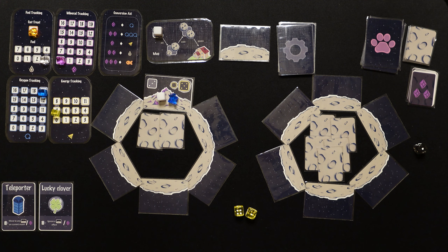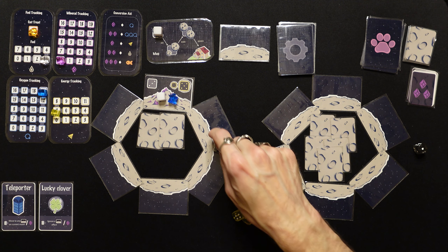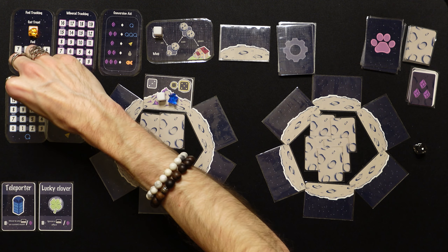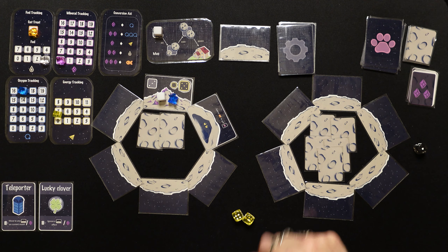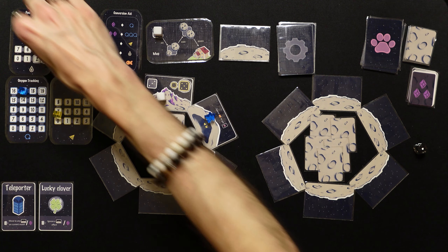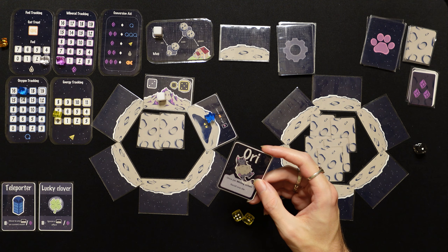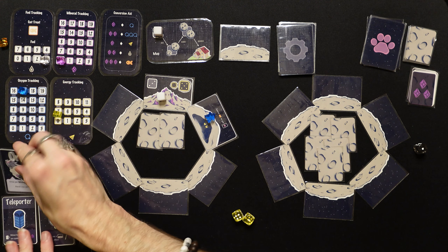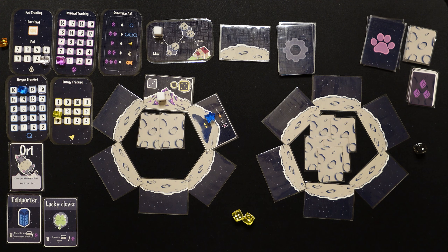We spend two minerals to get a fuel. We've got seven energy so we should be okay. We start exploring the moon — spend two oxygen and head down this way. No way — we found a cat in a cave already, and we just got a cat treat! We're getting Ori: once per mining action, re-roll one die. Let's go — Ori is on our team!